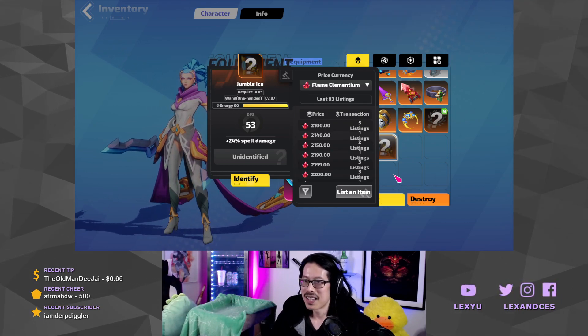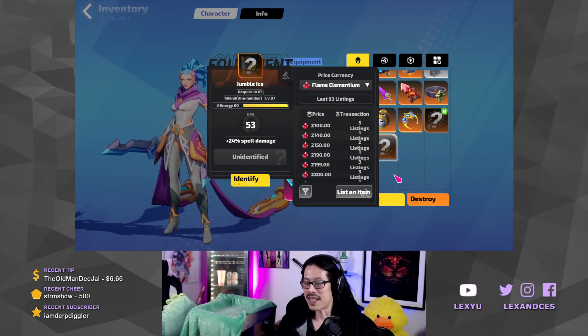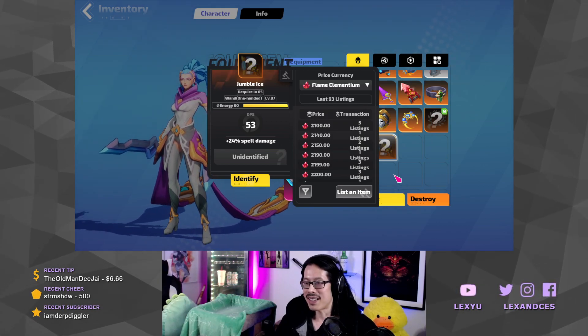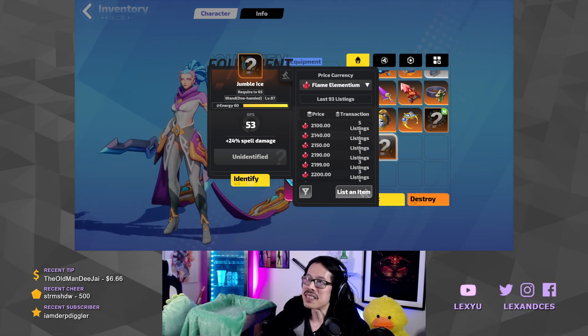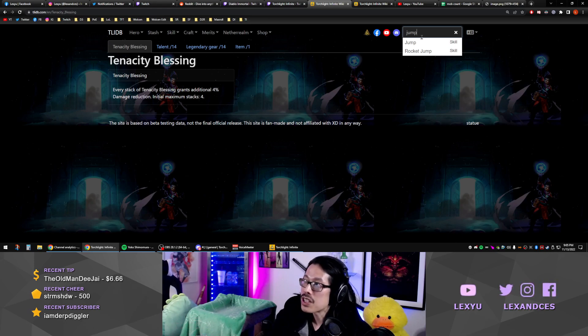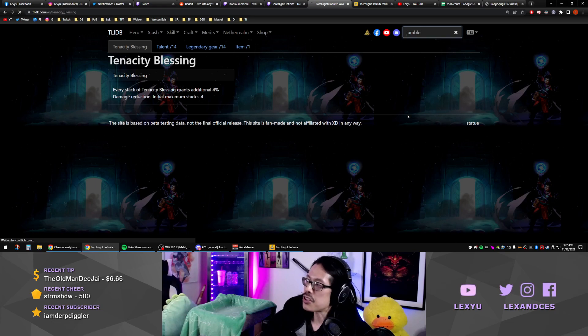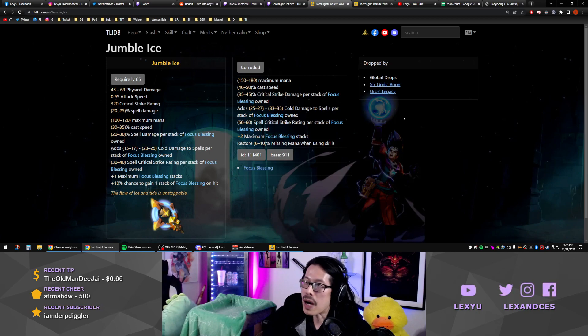Holy crap! Oh my god. We're gonna use it — we gotta ID it and use it. I just shat my pants on that. I was like, this is trash. The rewards were all trash. I just saw armor and weapon rewards. I was like, this is just trash as usual from the dark soldier, nothing's gonna drop from that. And then out comes a Jumbo Ice.